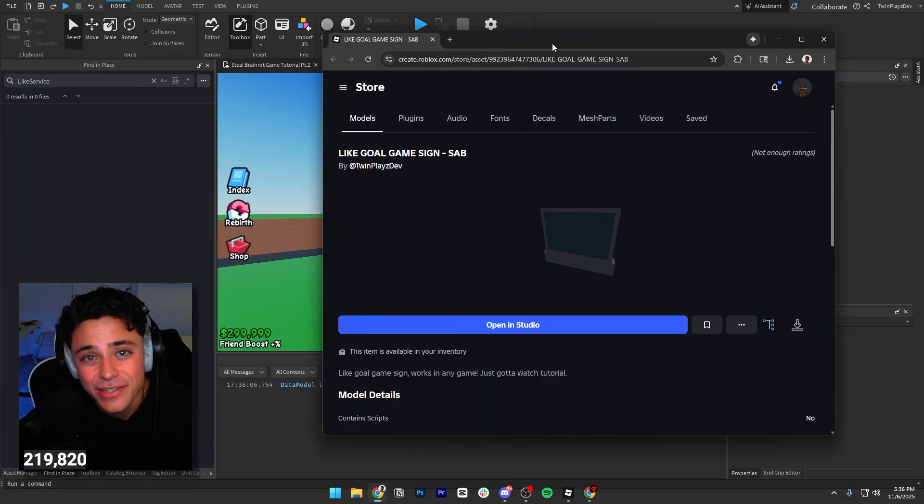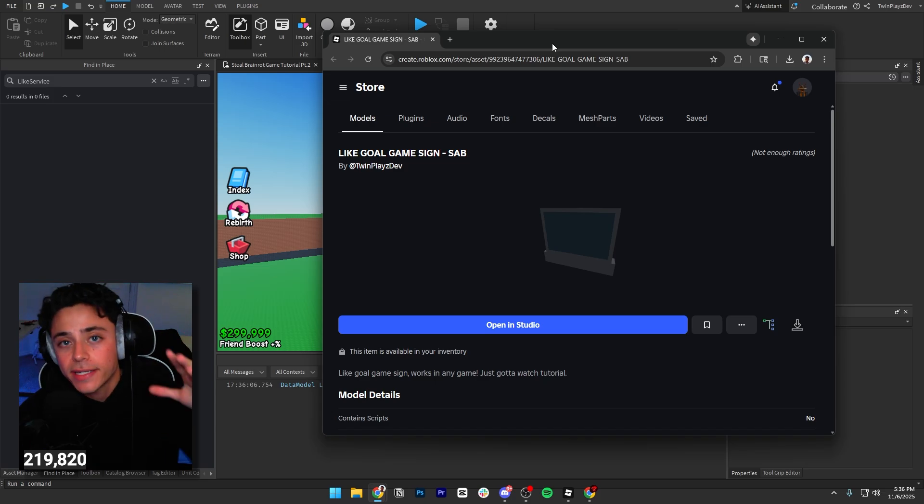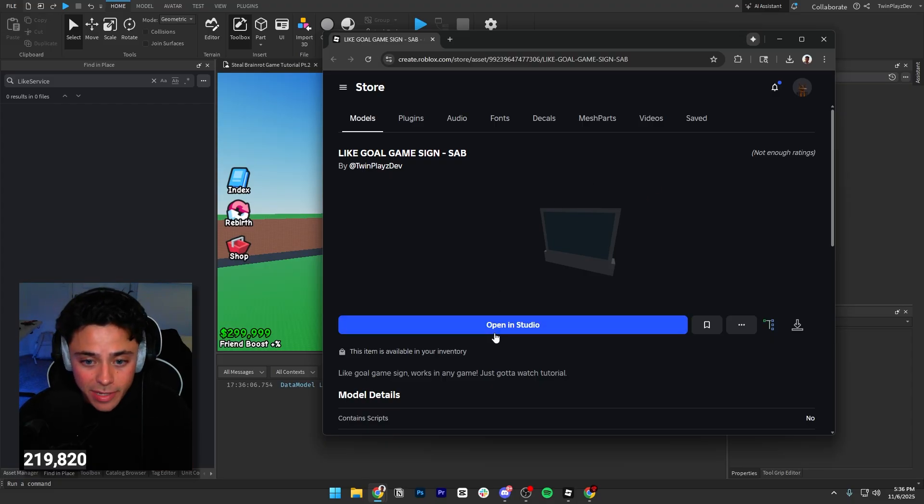All right, so very simple as it is - you guys are actually going to go into the description and just grab this model right here. You can download it, you can save it, open in Studio, whatever's easier. If you're on Studio Lite, you should be able to do this as well.